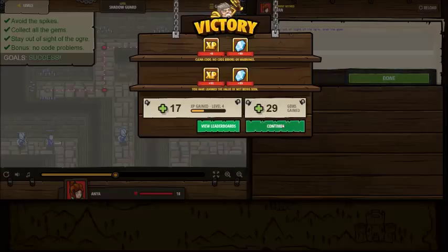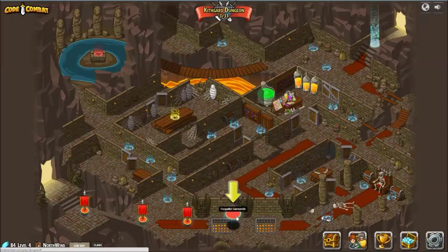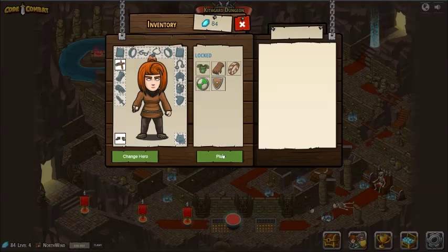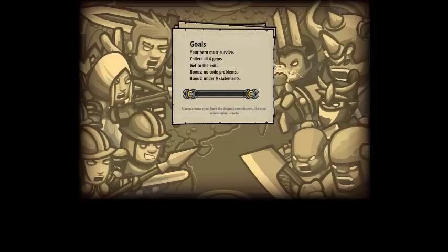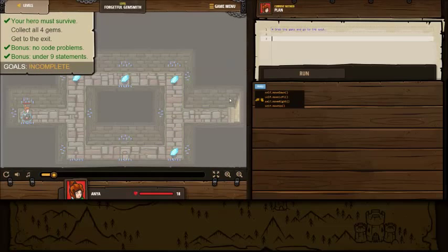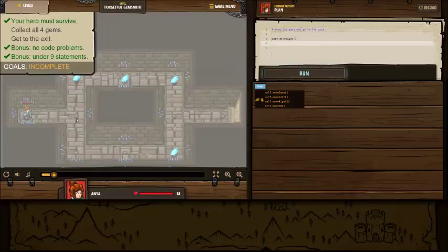Let's do one more - because why not? Still no additional items. This should be enough at the end of this level. You must survive, collect all four gems, get to the exit, no code problems. Bonus if you can do it in under nine statements. Must stay alive. So what we're gonna do - less than nine - we're gonna go right. Let's count: one, two, three, four, five, six, seven, eight. That's our plan.